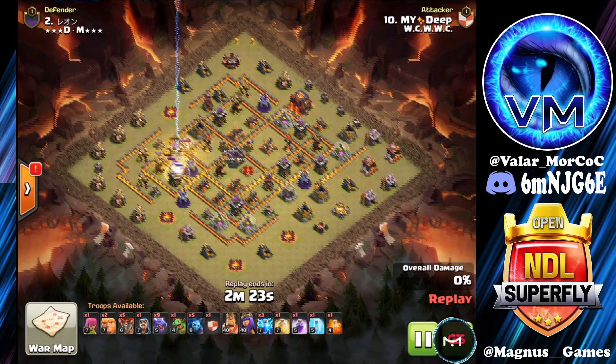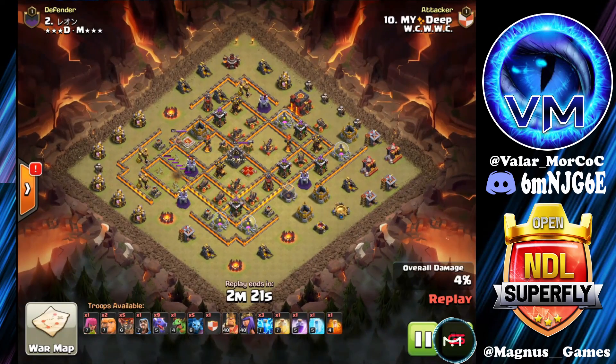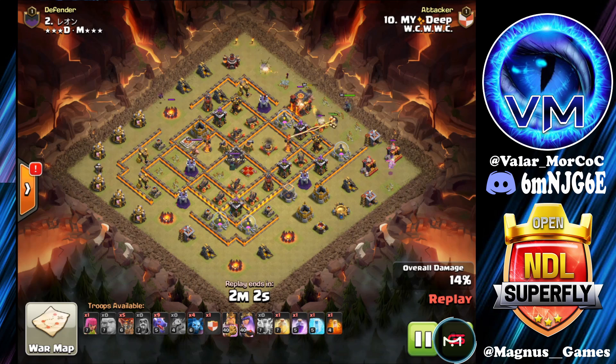In our first one, we've got My Deep coming in with a Zap Drag attack. Dropping Zaps on the Air Defenses on the left side of the base. We're now focusing on the Air Defenses at the top right. Barbarian King down on the town hall. Wizards working on funneling the King inside. We've got a couple of Giants also tanking for the Archer Queen.